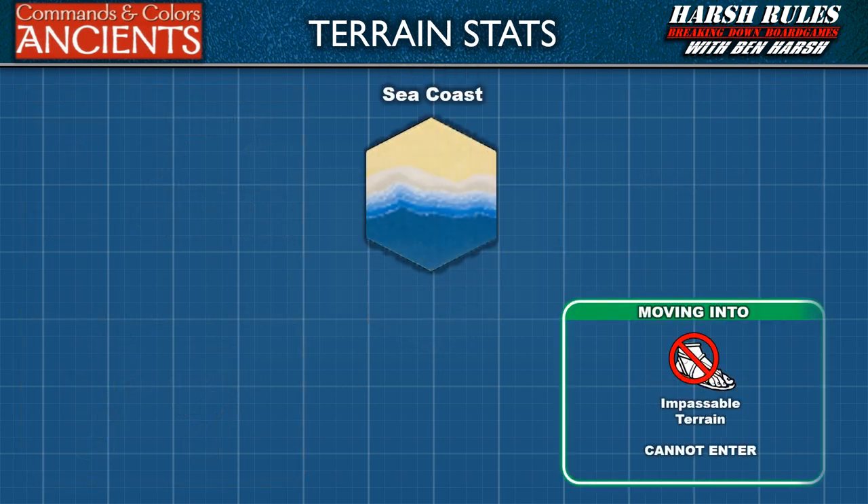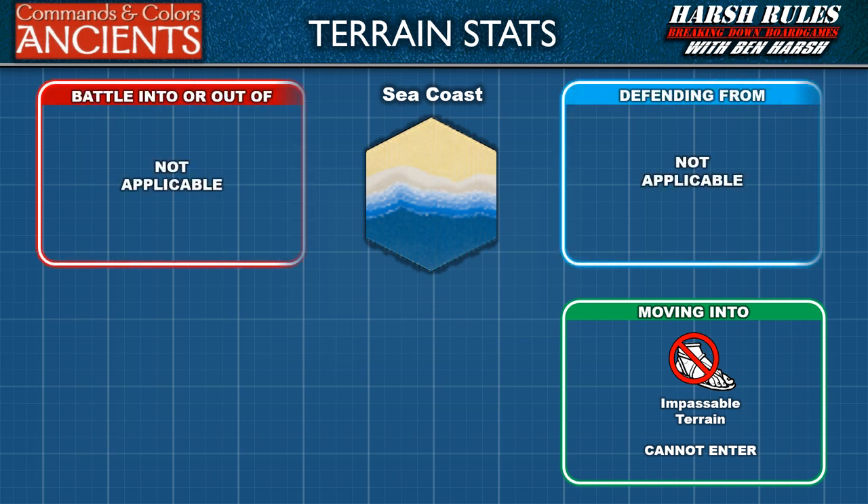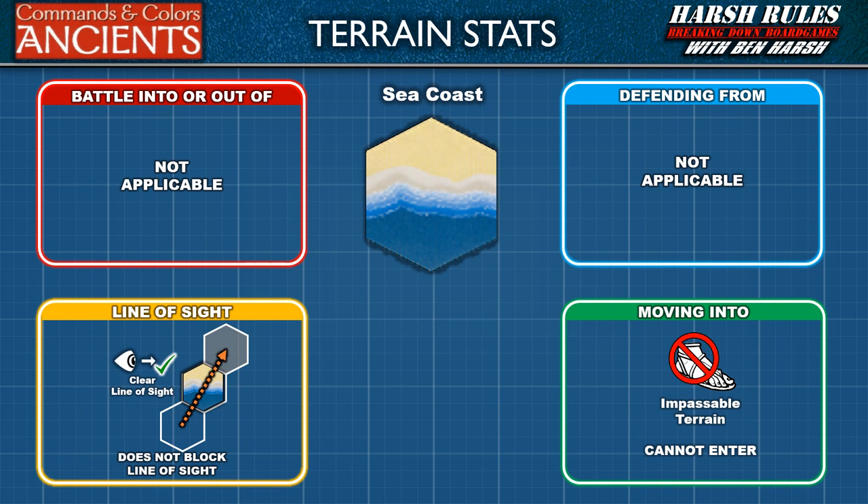A sea coast hex is impassable terrain. Moving, retreating, evading, or escaping onto a sea coast hex is not allowed. Therefore, battle is not applicable, and a sea coast hex does not block line of sight. A quick note: sea coast hexes may also be used to denote the shore of a lake, with the same effects in the game.